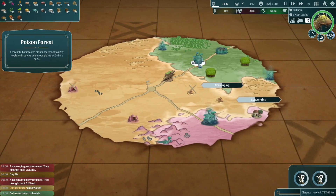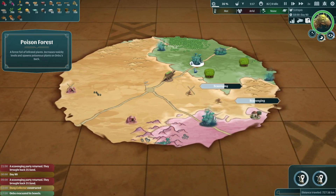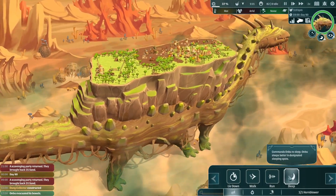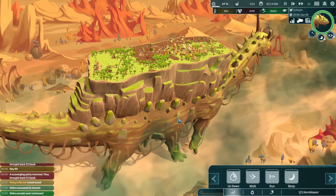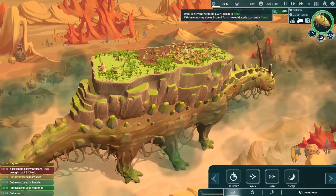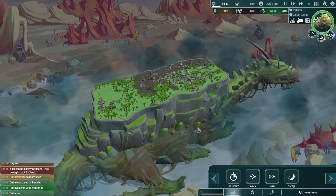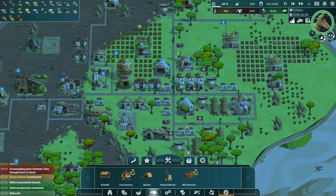Nope, this does not look good. Ombu has evacuated his bowels — perfect. We might want to get him to sleep because we don't know how toxic this is going to be. I'm going to do another sleep if I can. Wow, this does look toxic but it says it's not. He accepts my command — perfect. Then we can feed him. I think that's a good idea. This looks a bit toxic but it's saying it's not. I think sleeping now is a good idea though.